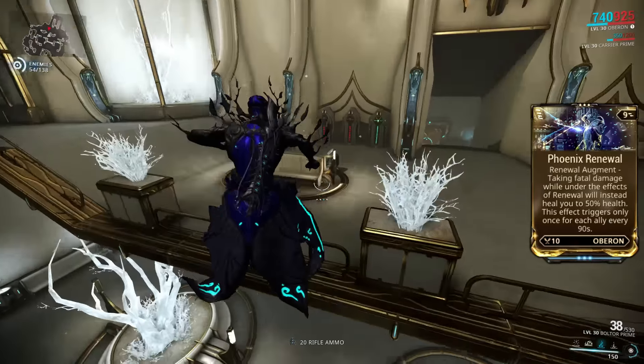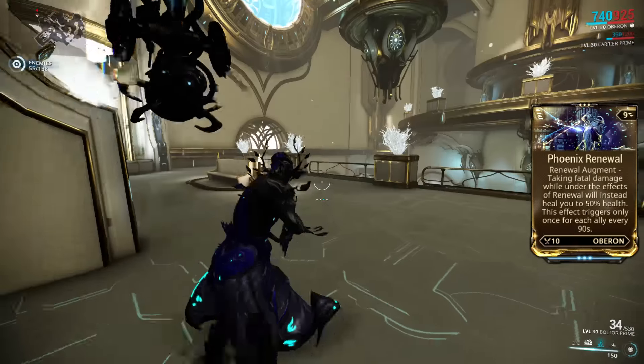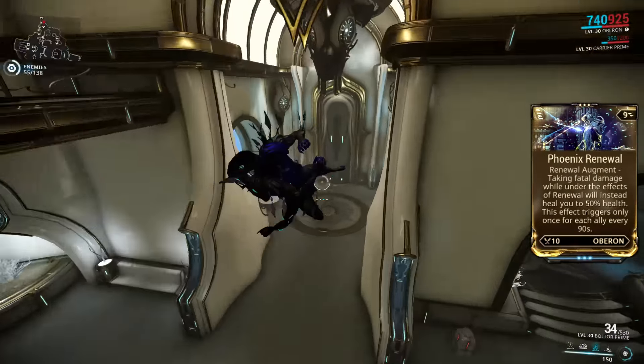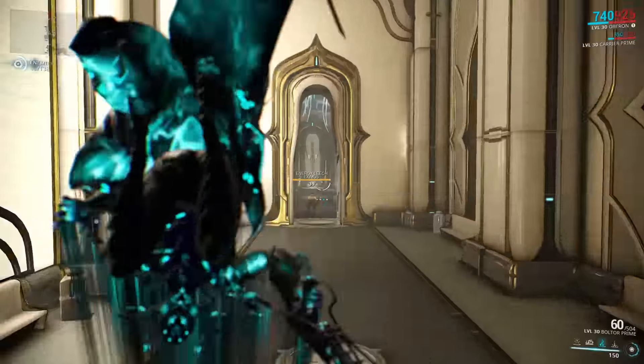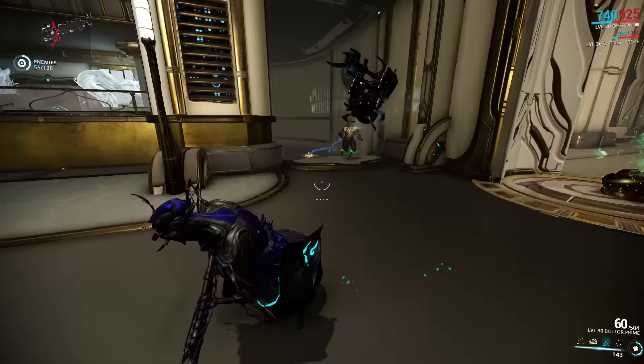The augment for Renewal is called Phoenix Renewal. If you have Renewal active and take damage that would otherwise kill you, you will be healed to 50% health instead. This effect has a separate internal cooldown per ally of 90 seconds.